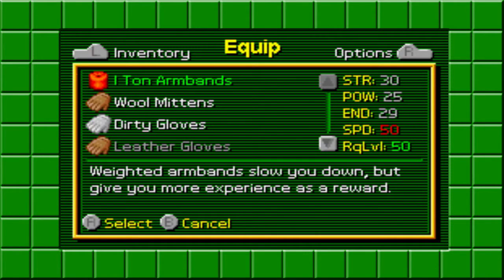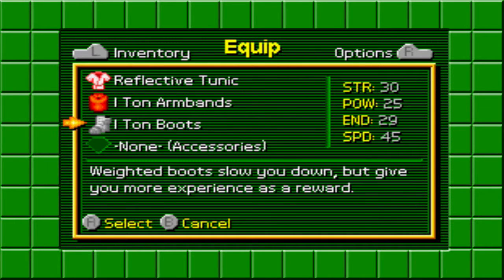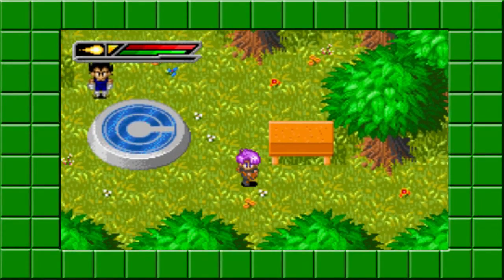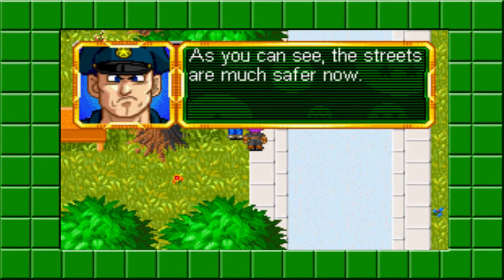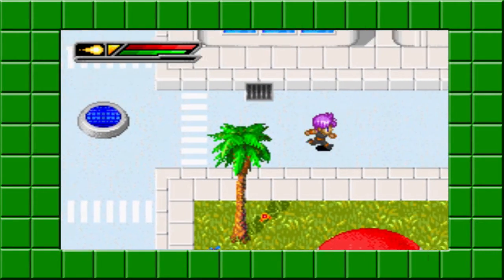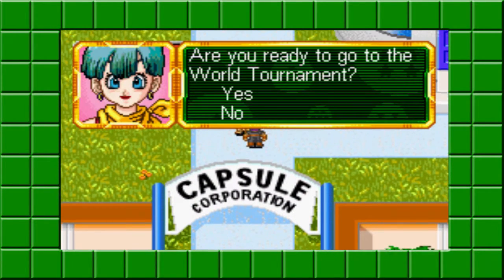I'll give him that so the energy blasts don't hurt — it reflects off of it. I really like that all this stuff is interchangeable when you change characters. You gotta remember to change it back though.